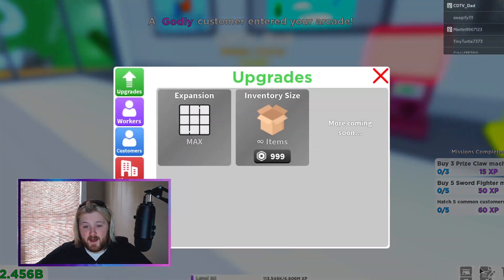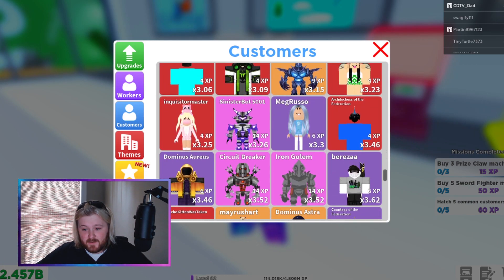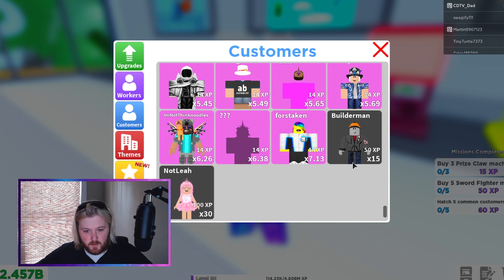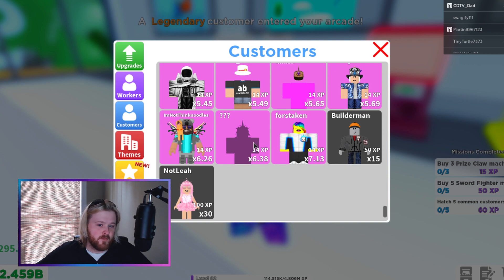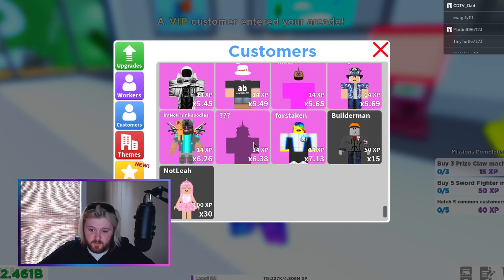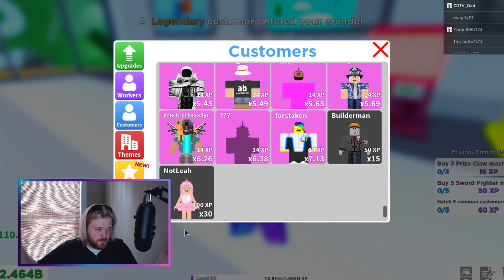But most importantly, this is what we got — we got the secret customer Not Leah! Not Leah was very, very hard to get guys. Her stats are actually double that of the builder man, which is pretty crazy. I just thought it would be a little bit better, but they made it way, way better.